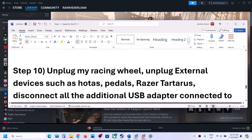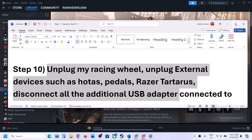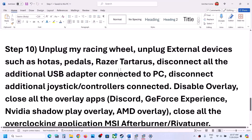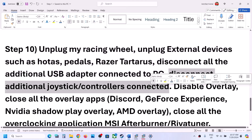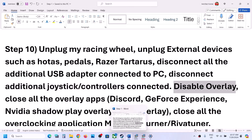The next step is to unplug all external devices you are not using — such as racing wheels, pedals, or any USB adapters and dongles connected to the computer that you are not actively using. Also disconnect any extra controllers connected to the computer.